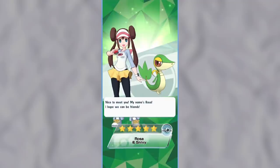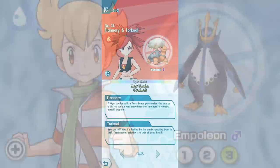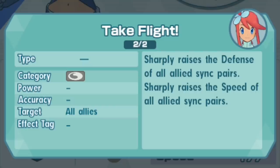By completing the storyline, these are the characters that you get. Chapter 1 gives you Rosa and Snivy, one of the best characters in the game — I definitely recommend using her on your team. Chapter 2 gives you Barry and Piplup, and his Piplup can actually evolve all the way to an Empoleon. Chapter 3 gives you Flannery and Torkoal. Chapter 4 will give you Erika and Vileplume, and also unlock the level cap for you. Chapter 5 unlocks Skyla and her partner Swanna, and she's one of the best characters in the game because her support skills are so good.